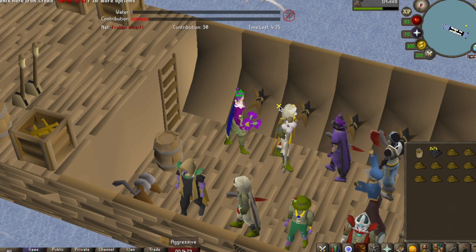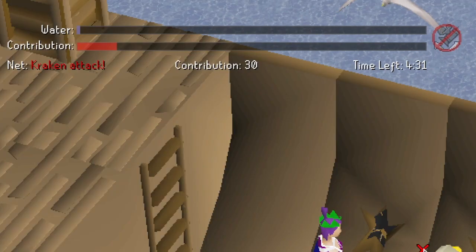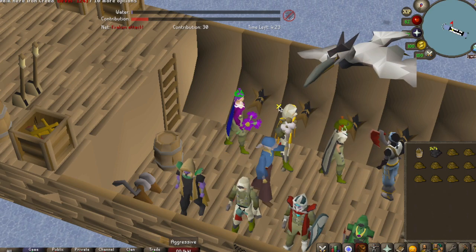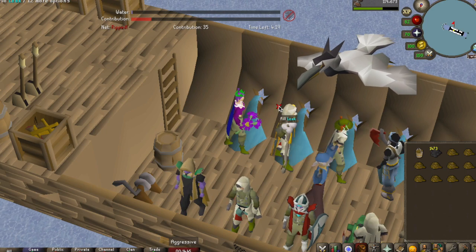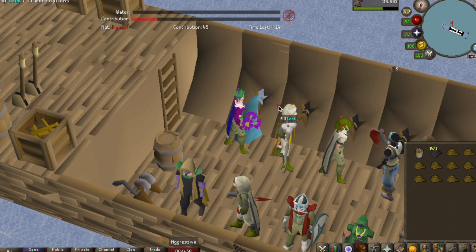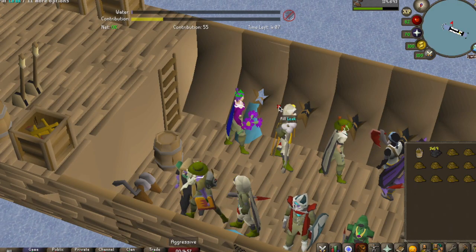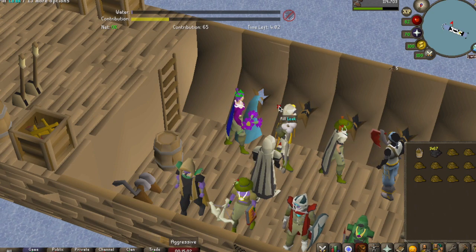What I like to do is try to fill the contribution bar, because it gives you twice as much chance at getting the Heron Pet. If you're just looking to get the Angler's Outfit and you're not interested in the Heron Pet, you only need to get 50 points. Once you've got your 50 points, you can honestly just stand there, watch videos, or watch Netflix — just completely relax and spam click.